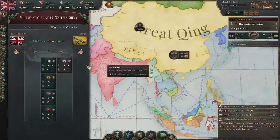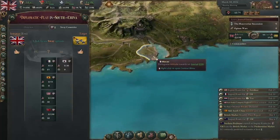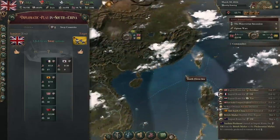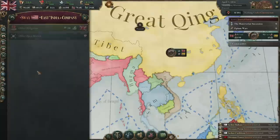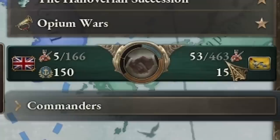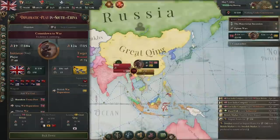Portugal is really useful to have on our side because they have a county here that would let us get troops onto land without a naval invasion — but it doesn't look like we can get them to join. The East India Company — we'll offer obligations and get their troops to help us, because they have 463 battalions and we only have 166. So once this bar ends, we're going to war with the Great Qing.